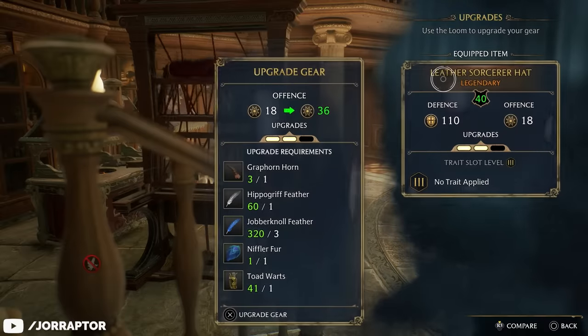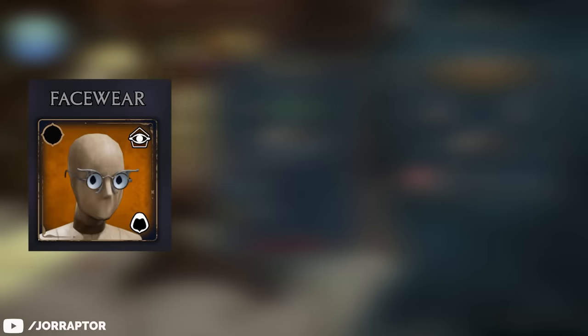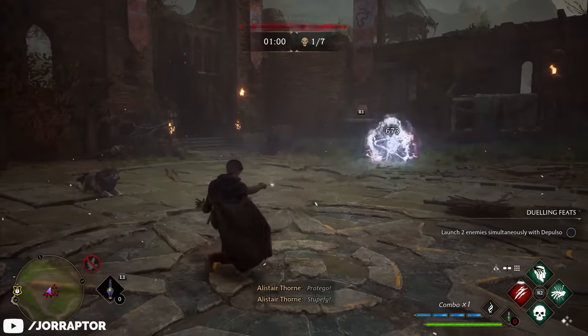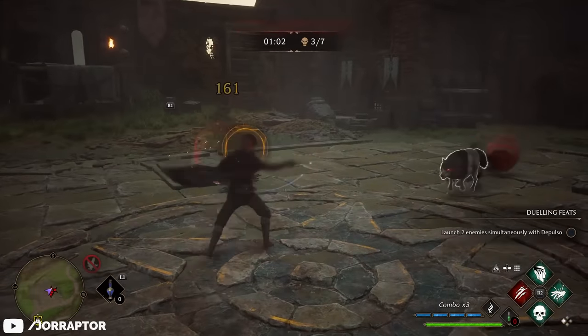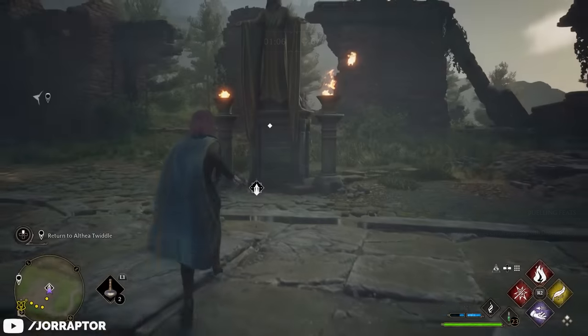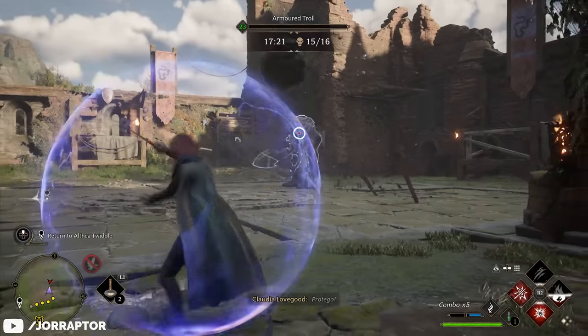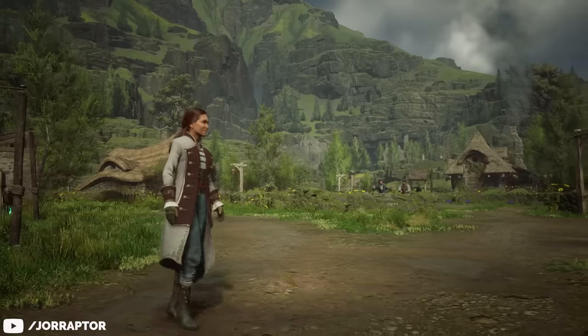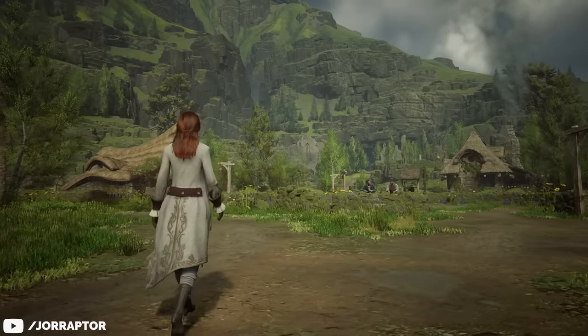Especially upgrading gear with offense as a secondary stat — that's your facewear, headwear, and outfit — means you will deal way more damage. You will really notice the difference, which will help you out in many activities including the battle arenas. Completing these gives you some pretty cool cosmetic rewards, including a very awesome coat, and will also help you out with your combat challenges.